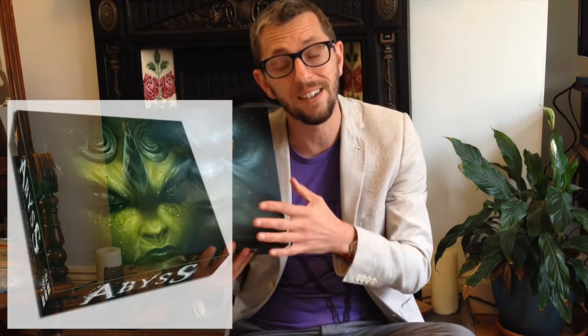Abyss was released a couple of years ago. It's by Bruno Catala and Charles Chevalier, and illustrated by Xavier Collette — beautifully illustrated, I might add. Now, it didn't immediately catch my attention. I was aware of it because it had this weird sort of looking cover. In fact, it had multiple covers — you could buy this box with lots of different types of faces on it. It was a strange sort of marketing strategy.